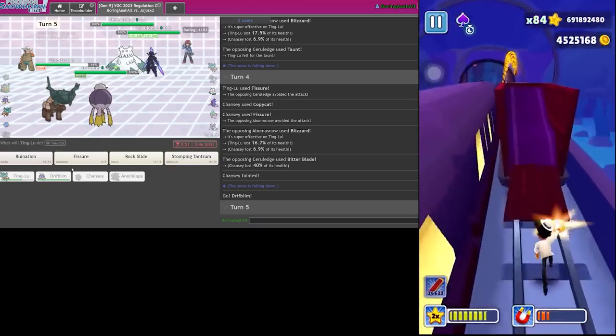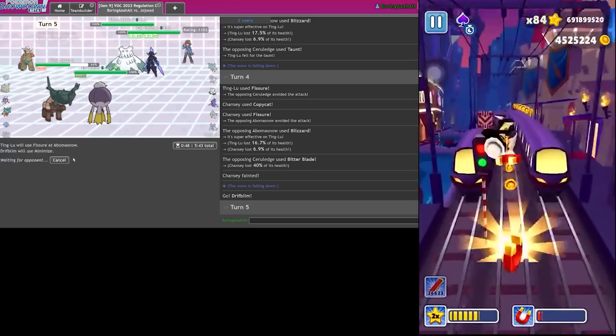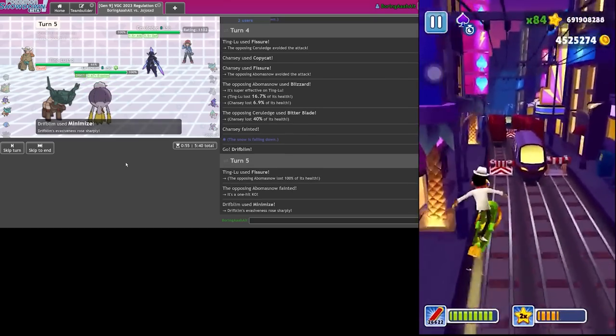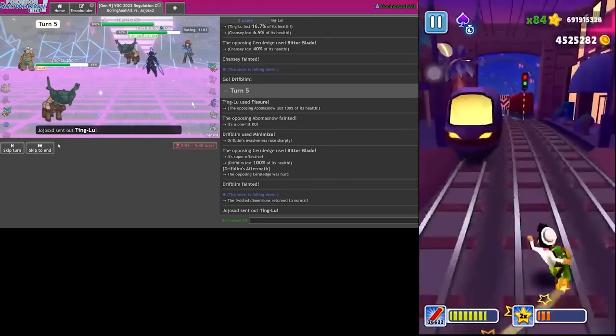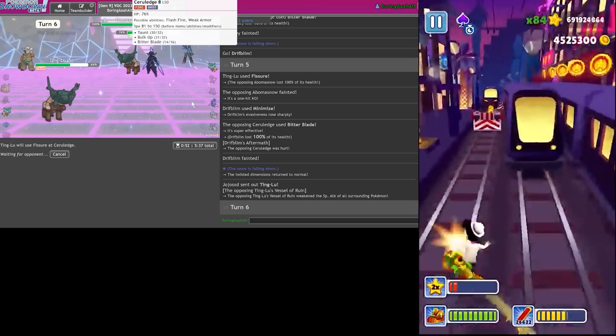Let me go for this Fissure. Actually I should always Fissure the Abomasnow technically for the best chance to win because he can't miss his Blizzards. Bitter Blade just one-shots me. All right, it's a matter of who lands their Fissures first now.